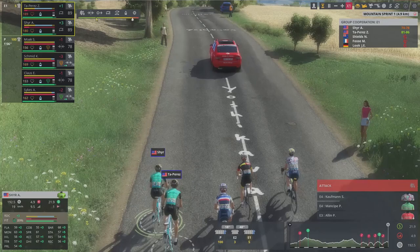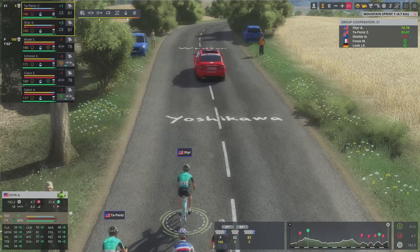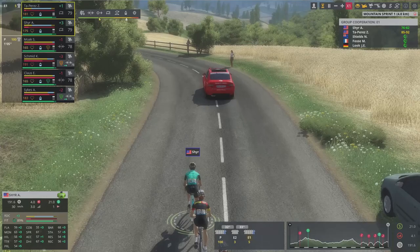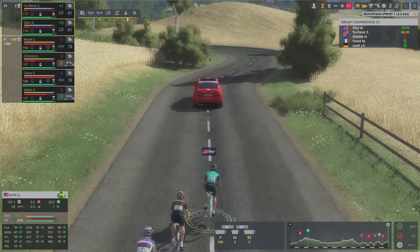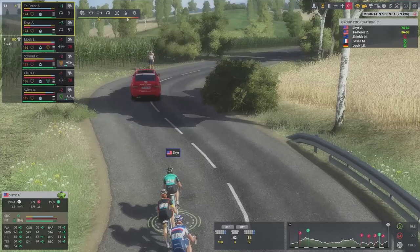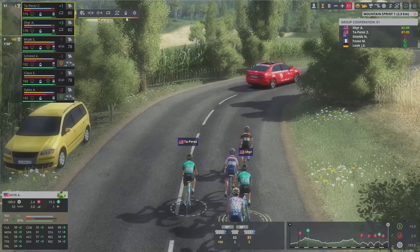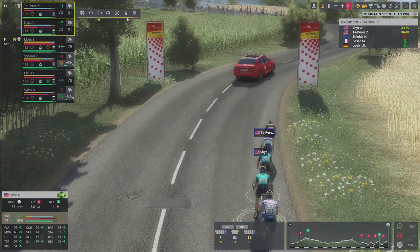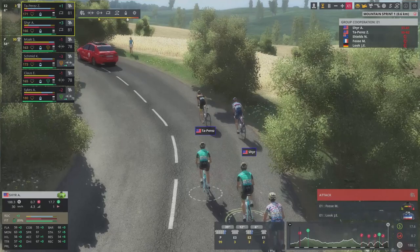With two riders, if we get far enough away, sacrifice one and work for the other — and maybe just maybe, if the break stays away, that one protected rider can have a shot at the stage. That's the plan. The odds are stacked against us, but that's the plan. So far we only have a minute's gap and these two are already almost out of energy. We need this to succeed quickly otherwise we're in trouble — 1k to the summit. Okay, now it's six of us.